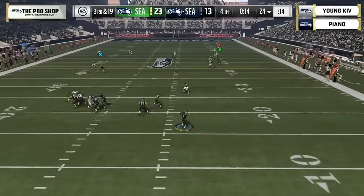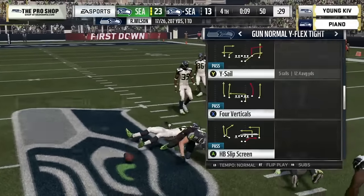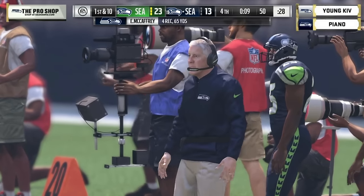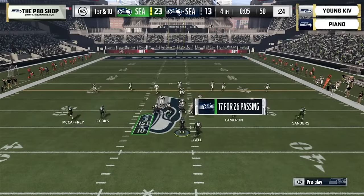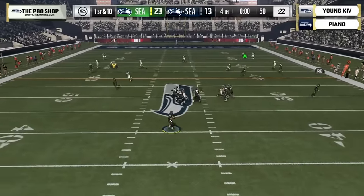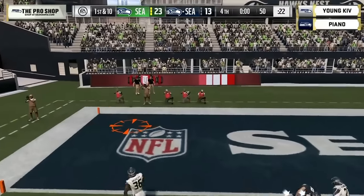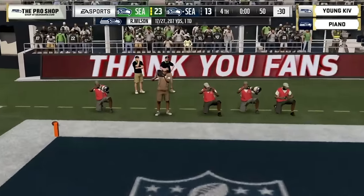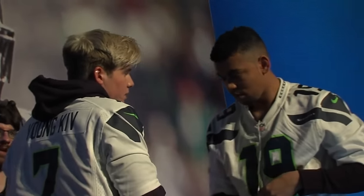Third and 19 for Piano — looking across the middle, get down. No timeouts remaining. You need both scores — I think he's out of field goal range so he just takes a shot, throws it up into triple coverage, and it is caught by Ed McCaffrey. But good game — young Kev with the win, a 10-point victory, pretty much in control throughout the contest.